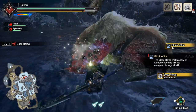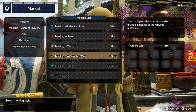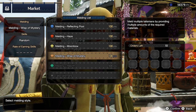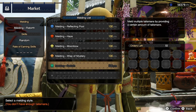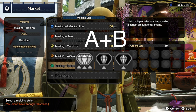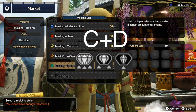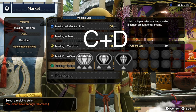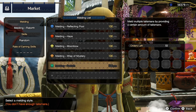So the best you can hope for is a talisman with 1 group A, 1 group B, and a large-small-small slot setup, and this can be really, really rare. The best practice is to only use the Wisp of Mystery option to melt talismans, and then take the group C and Ds you don't need for the rebirth option to get the most out of it. In short, the best results are group A plus group B in large-small-small, or group C and group D in large-medium-small, and those combinations are really rare.